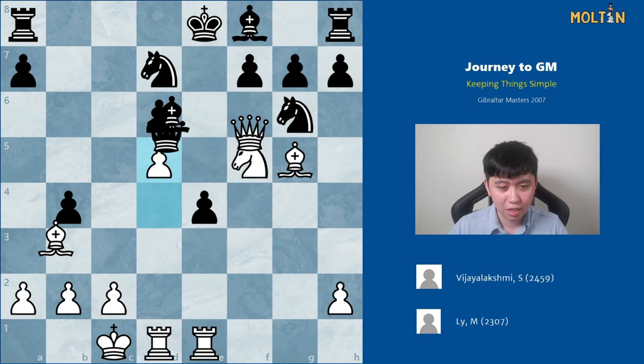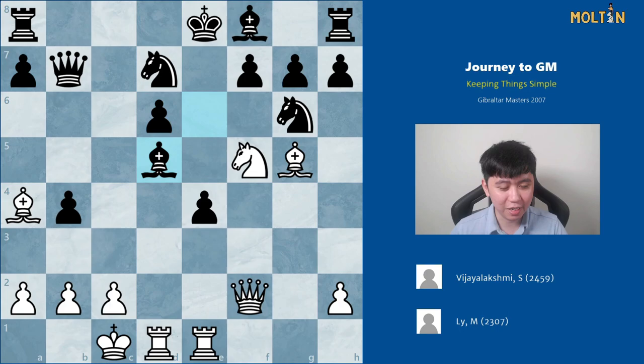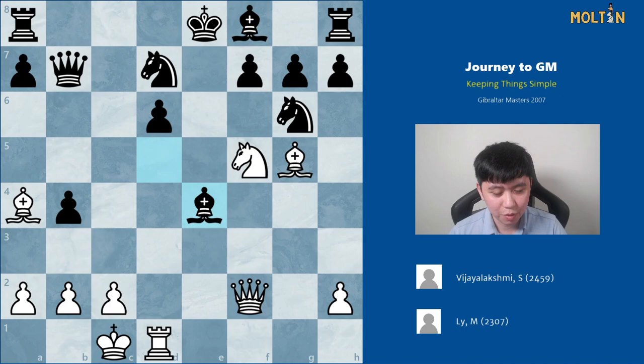Instead, after bishop takes d5, I saw this correct variation but also spotted another line that looked a lot prettier, and I was intrigued by the possibility of winning a best game prize — which I'd never won before. After 50 minutes, pieces in your head start shifting, and the position I saw in my head was no longer the position on the board. I was intrigued by the idea of sacrificing all my pieces for checkmate, so I played rook takes e4 instead.